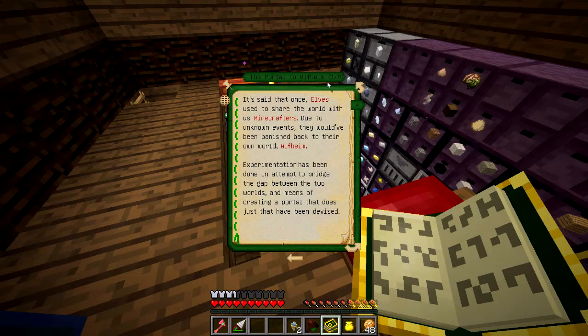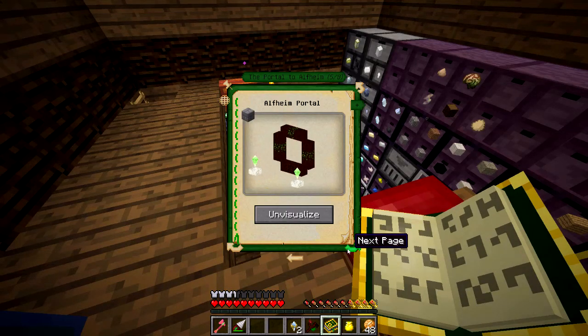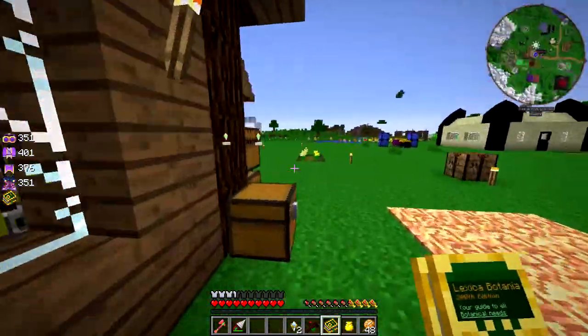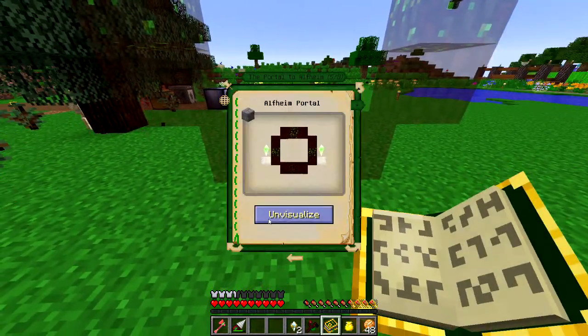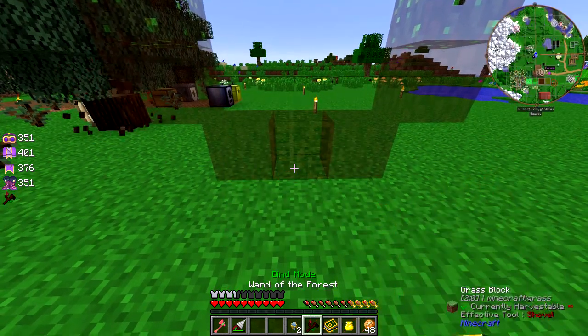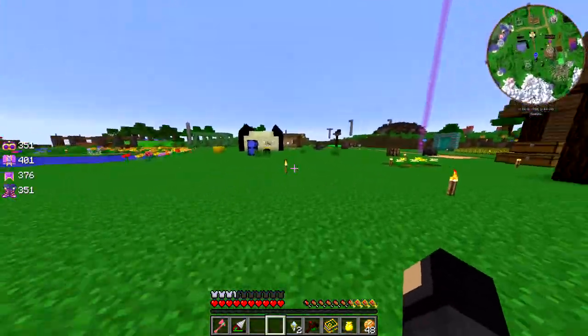The portal to Alfheim — or the entry into Lexica Botania — has a lot of text describing how it works and all the different parts you need, which I believe I've already gathered, but I haven't confirmed that. There's this really cool feature now where you can place a ghost of the setup into the world. Using this — it's really nice — you just click visualize, then right-click somewhere, and there we go. That'll show exactly where I need to place all of the blocks.